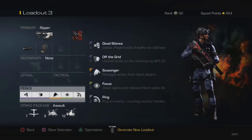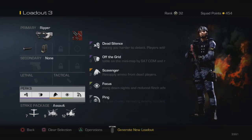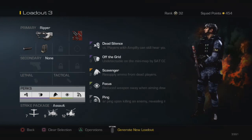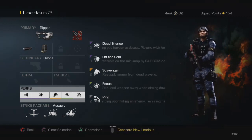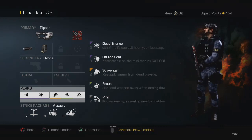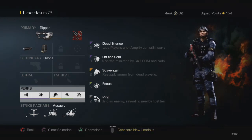For my perks, I go with Dead Silence because I like being off people's headsets. A lot of people are try-harding, so if I just want to hop in a game and get a good gameplay, I have to counter that. I rock Dead Silence so people with good headsets can't hear me, and Off the Grid so I cannot be seen on the radar.